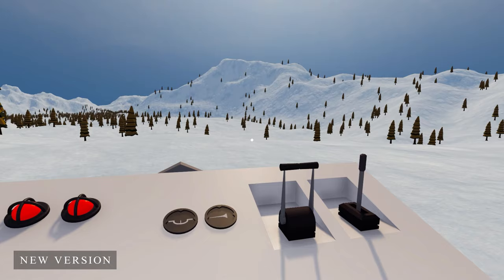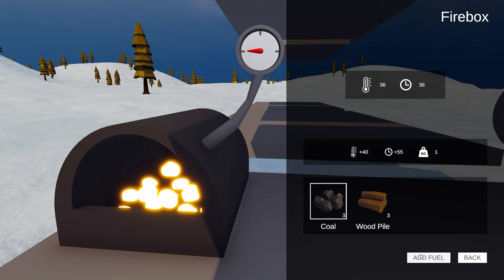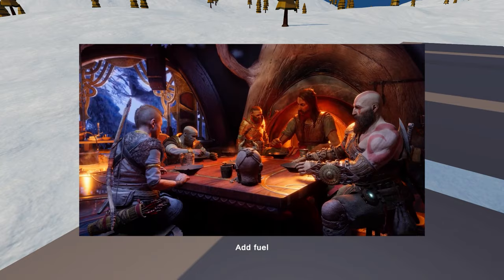The firebox interaction has also improved and we can now choose which fuel item to add into it with this cool camera transition. We will make heavy use of Cinemachine for making cutscenes in the game with multiple camera angles, so if you are enjoying the devlog series so far, consider subscribing for new updates.